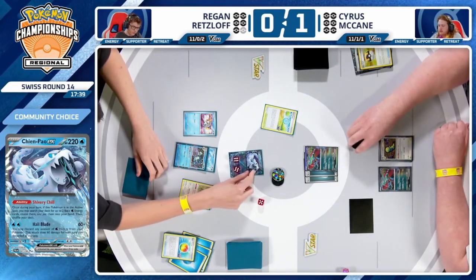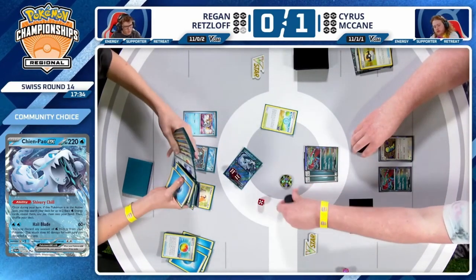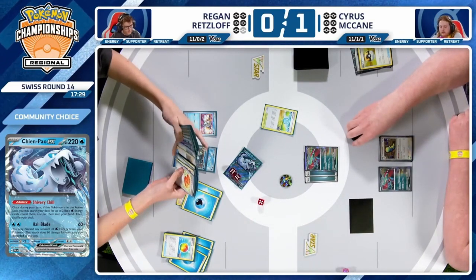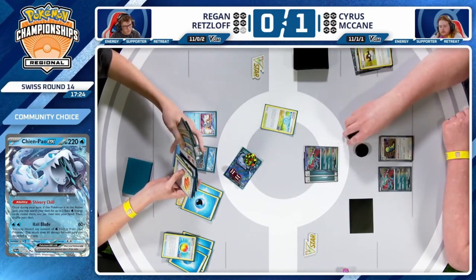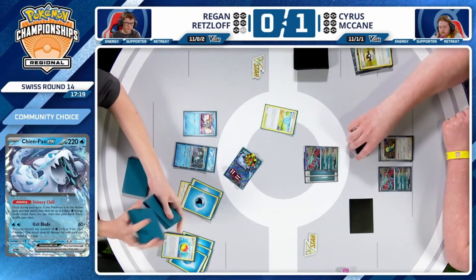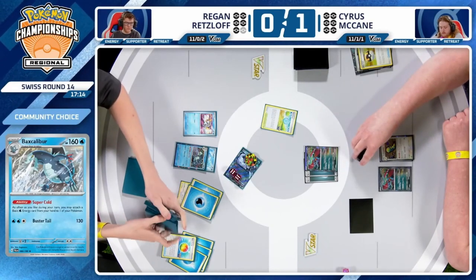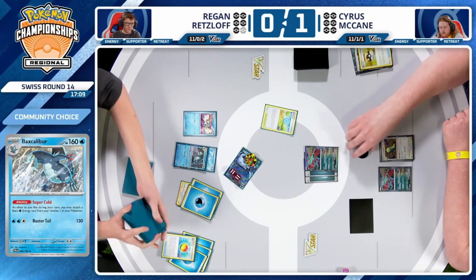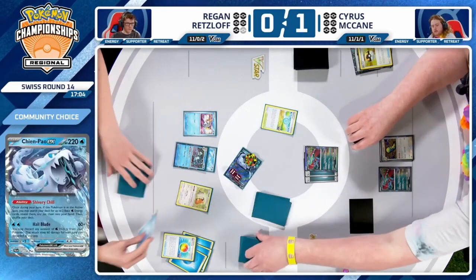It's a definitely dire situation if you're Cyrus. If both players would like to guarantee their spot in top eight, picking up his cards might be on Cyrus' mind. Yeah — Regan is okay to come away with a tie, which would get him to 36 match points, and he'd be able to ID one of these last couple of rounds. Cyrus, on the other hand, probably needs to win one more, or if he ties this one he could potentially ID next round to get to 36 match points as well.